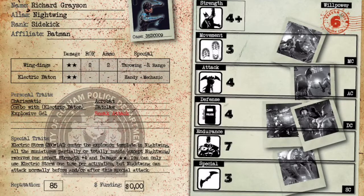Let's cover his weapons. First he has Wingdings, which are just like Batarangs. They are double stun with rate of fire 2, 2 ammo, and throwing, so he damages on his normal strength with them. If he moves he doesn't lose his rate of fire, and they are short range — 20 centimeters. If he can't reach close combat, which is not very common since he's a very fast model, he can throw these out and put out some damage.